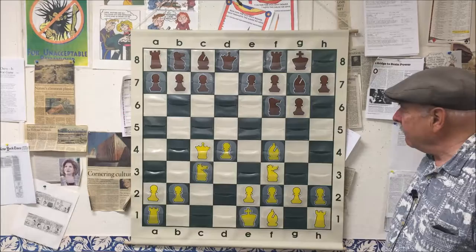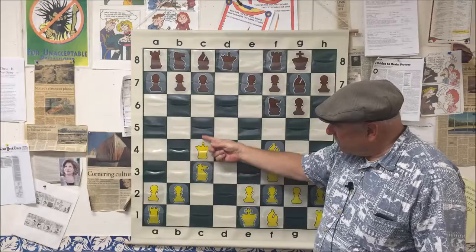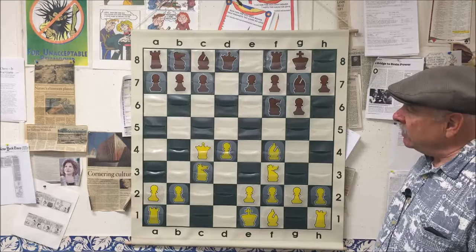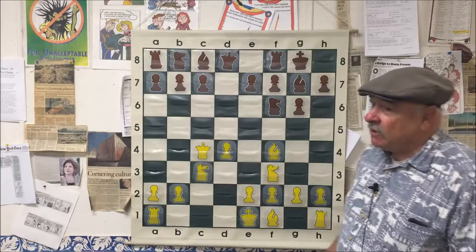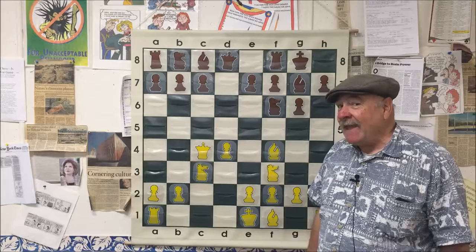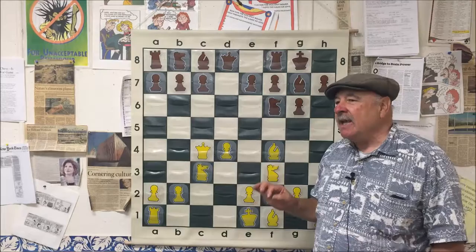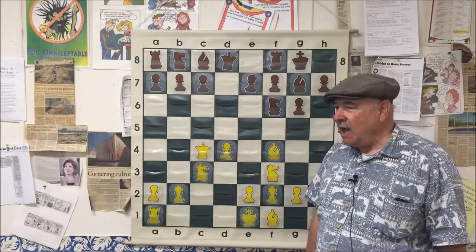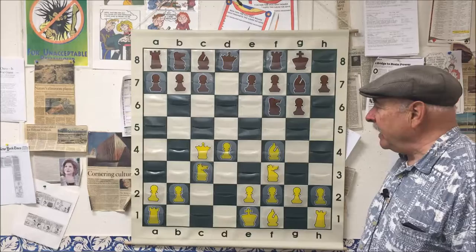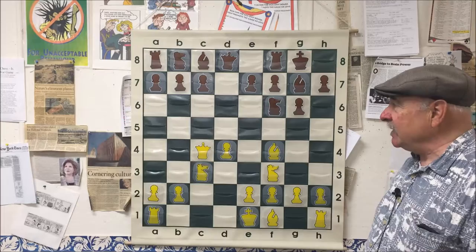The bishop is aiming at the pawn at C7, and the queen is now aiming at that same pawn. It's being attacked twice and only guarded once. Fischer had to say, at the highest levels, one little pawn is enough to lose the game. When you're playing chess, you can't say it's only a pawn — a pawn means a win. If you play absolutely perfect chess for the rest of the game and you're down a pawn, the best you might do is draw. So the idea is don't go down even that little pawn.